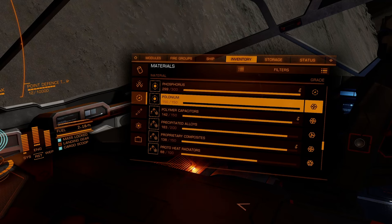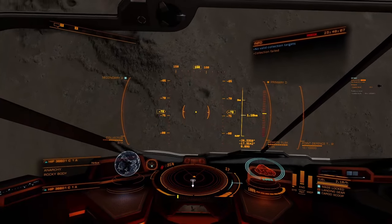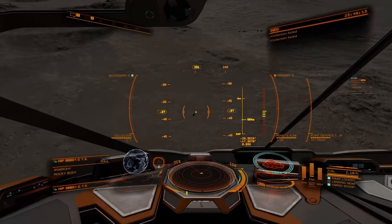We just hit 150 out of 150 — so that's it. We are now full on polonium. Just repeat that process for all the other tier four raw materials. This was about 20 minutes. This solar system has four of these planets, each planet having a different material. So if you fly here, you can literally spend about 20 minutes per material — four materials, let's say 20 times four, so an hour and 20 minutes — and you're going to get half of all your raw materials. I'm going to quickly scan this geological feature, a sulfur dioxide fumarole. Gives you very little money — just a little OCD on my part that once I saw it I figured I had to stop and scan it.